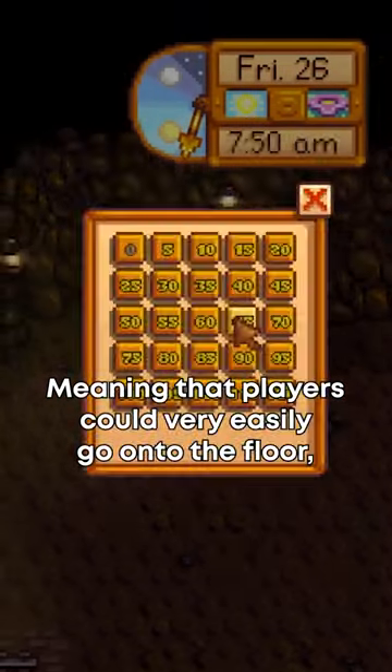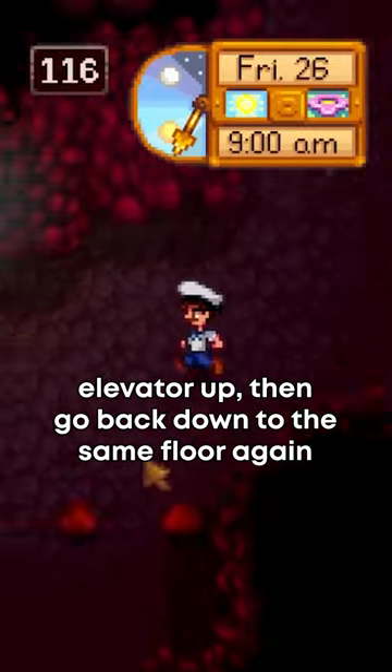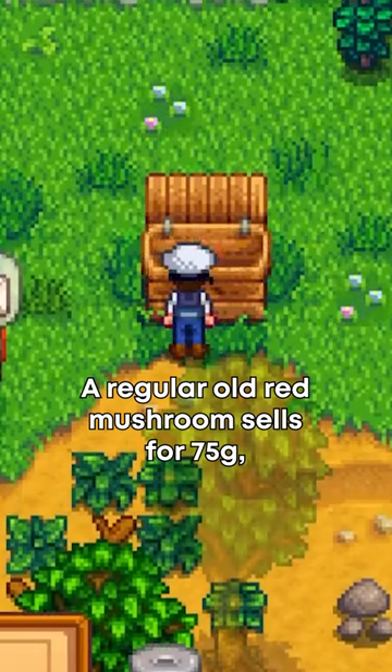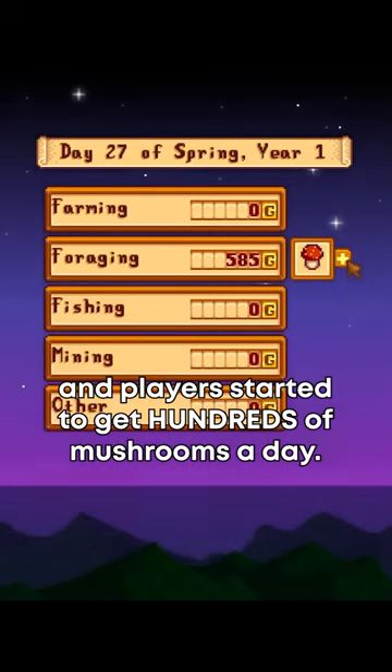This meant that players could very easily go onto the floor, collect all the mushrooms, elevator up, then go back down to the same floor again now that it had refreshed, and collect all the mushrooms again. A regular old red mushroom sells for 75G, which is a lot, and players started to get hundreds of mushrooms a day.